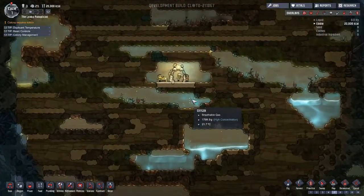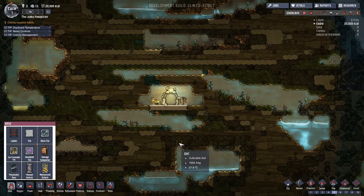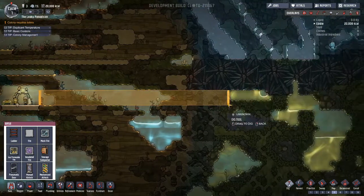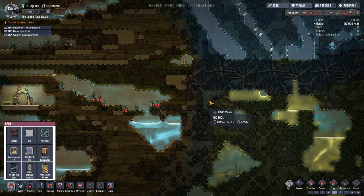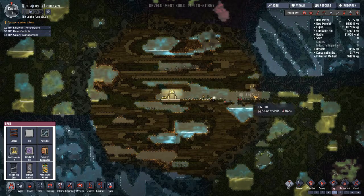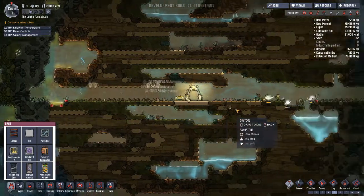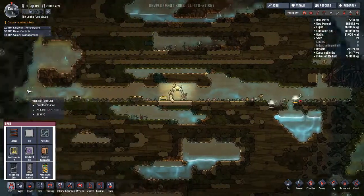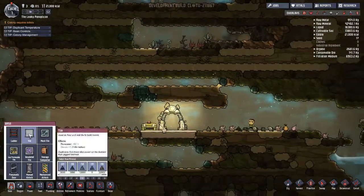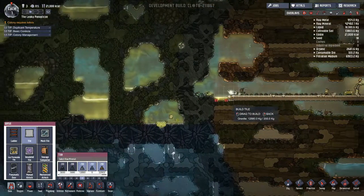I sort of have an idea of what I want, but not quite. What I know is I want to take advantage of the most I can of this starting biome. I want to have my storage going all the way through here. I'm going to put tiles and then we'll delete them if we need to.